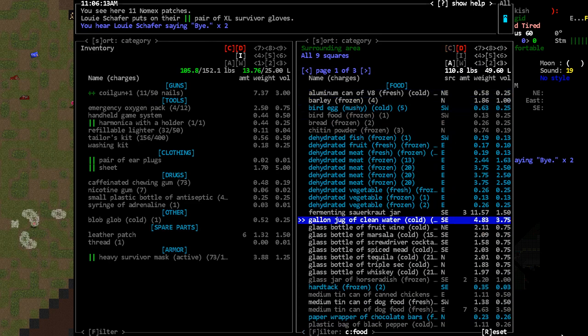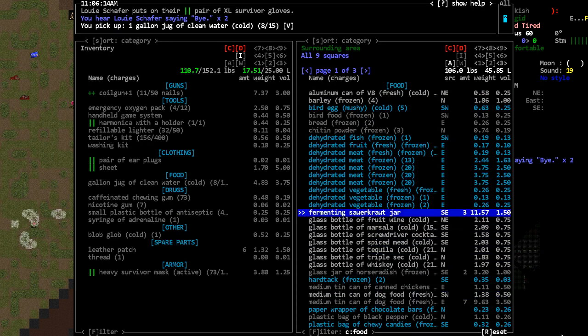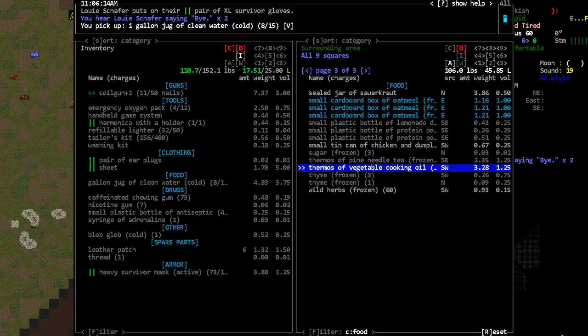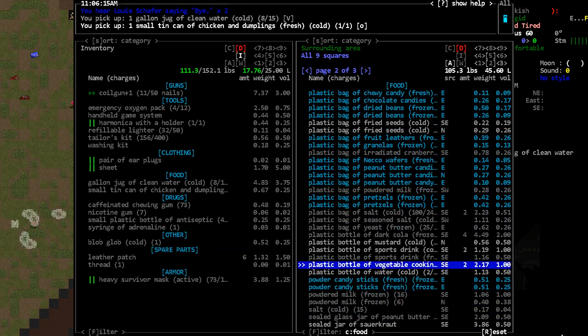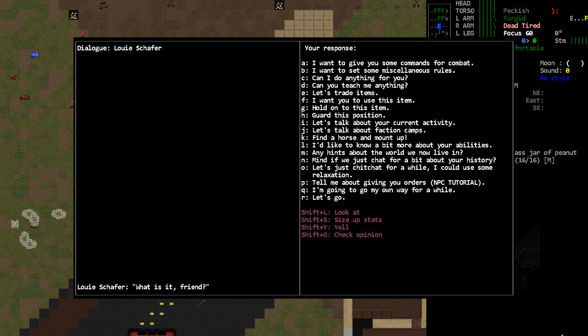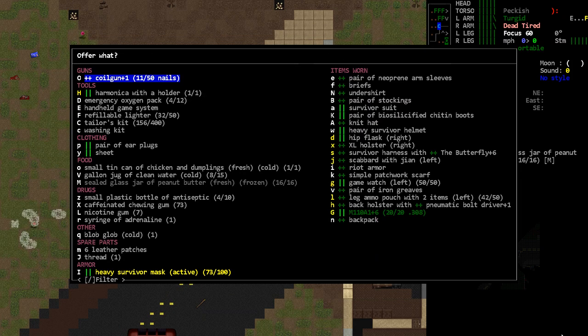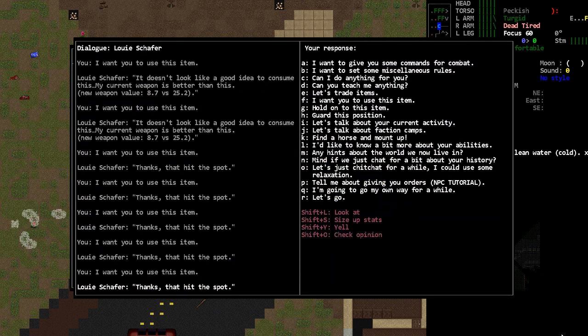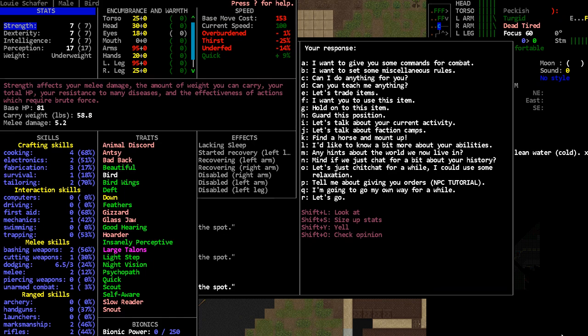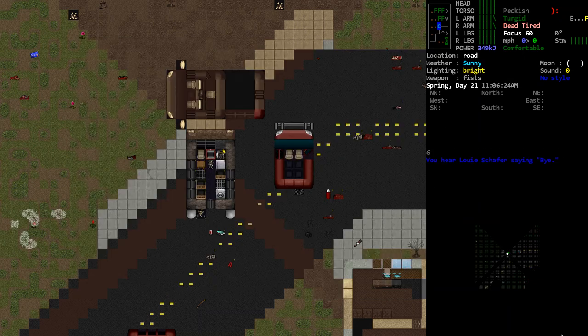Let's grab some repackaged food — if somebody's got to eat it, we'll give it to the NPC. Dehydrated meat, tin can chicken and dumplings, peanut butter. Telling him to use the item, then capital V. Please don't throw up this time. I don't think he's in pain — I think he threw up last time because of the pain, so he should be okay now.